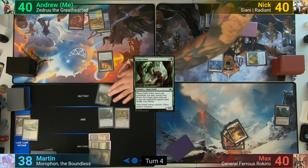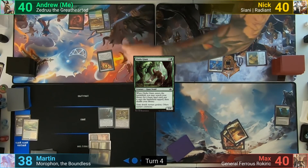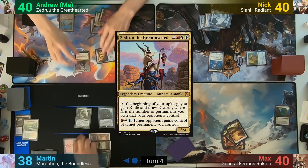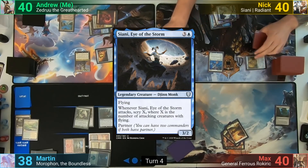At the end of turn, Max cracks the Myriad Landscape to go and find two Plains. I draw, play a Rainbow Veil as my land for turn, and then cast Zedru the Great Hearted. Nick casts one of his commanders, Sianni Eye of the Storm.